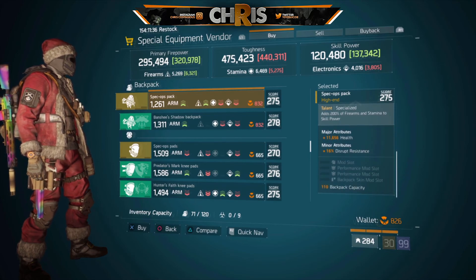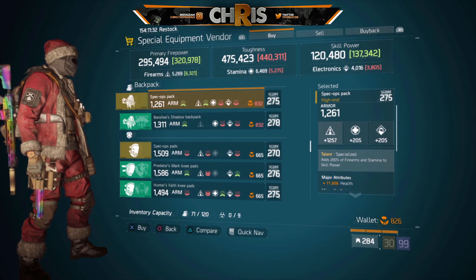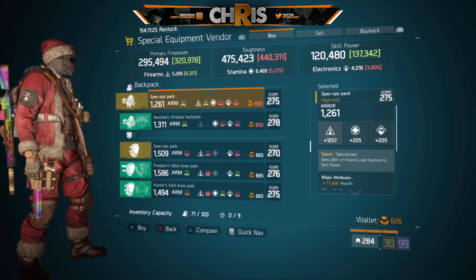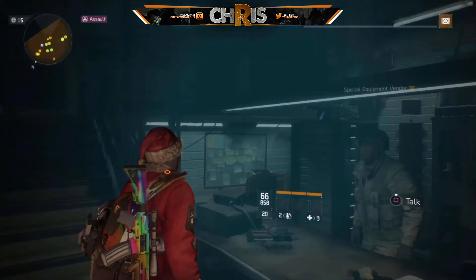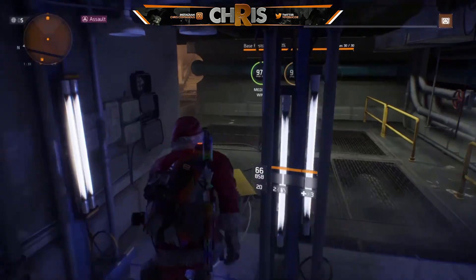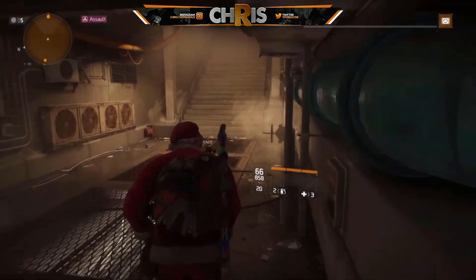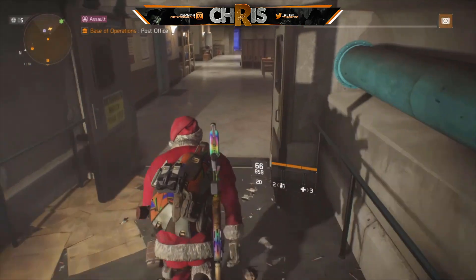Then we have a specialized backpack — Firearms adds 200% of Firearms Stamina to your skill power, already has health. I would roll out Disrupt Resistance for something else depending on the current build you're trying to run — all preference. That's it for the special equipment vendor and we're heading upstairs to the advanced vendor.